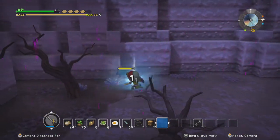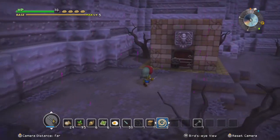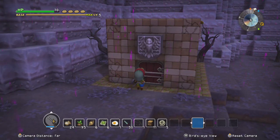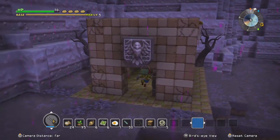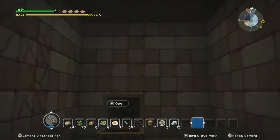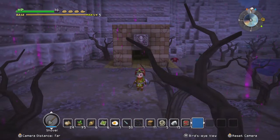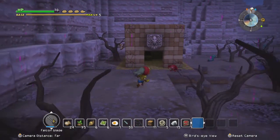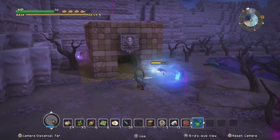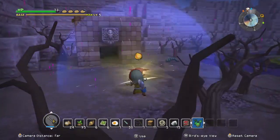These are not Killer Pillars - these are Iller Pillars. They are just a higher level of the same enemy. But guess what? They fall just as fast for the Falcon Blade as the other ones do.